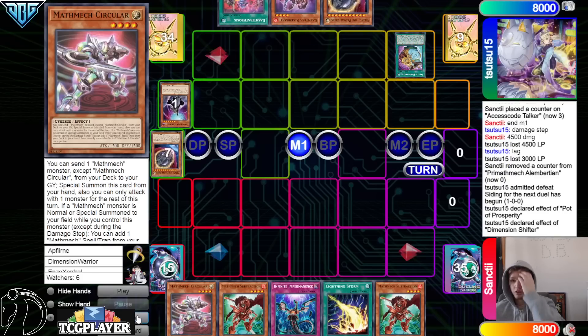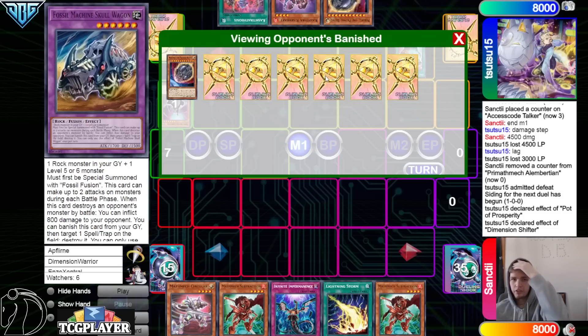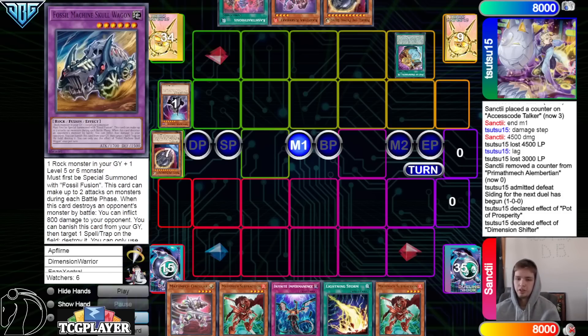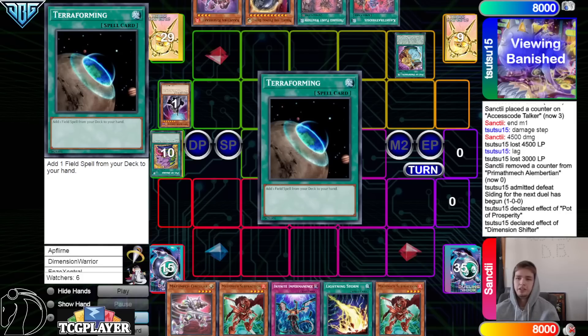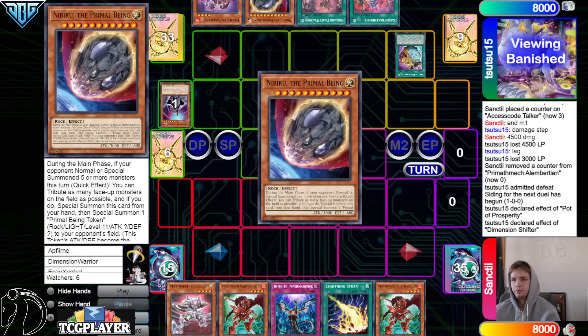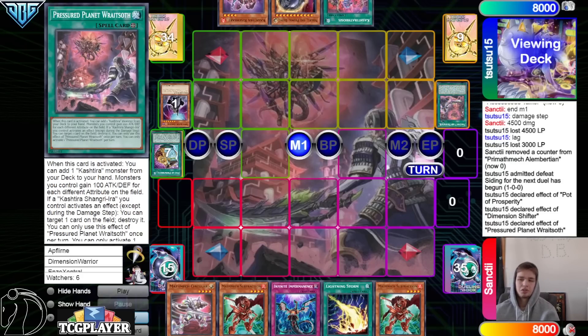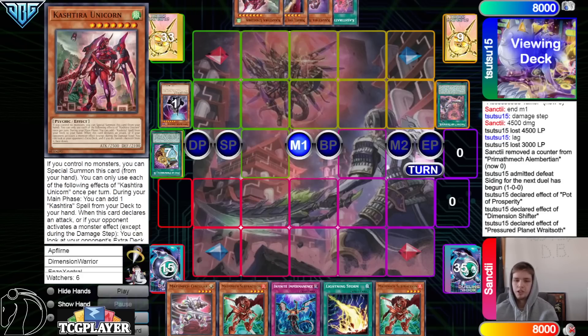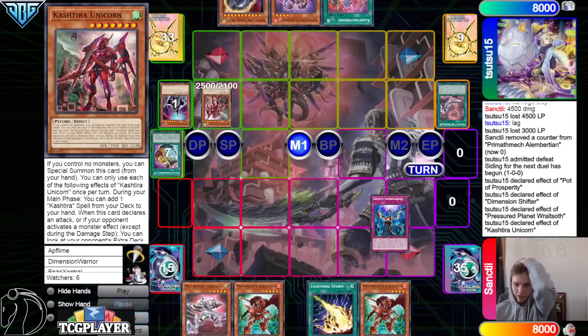They're gonna be able to shut off Circular, shut off pretty much their whole deck. Look at the top six cards, grab back Pressured Planet, then go ahead and put back the other cards. You wanna grab Pressured Planet over Terraforming — you want better top decks in your deck. Activate Pressured Planet, go search. We also saw Desires in their deck, which is becoming more and more popular just because you don't wanna brick, and Kashtira kinda has a problem with that. Desires is also just broken — it's literally just Pot of Greed. Summon Unicorn, chain Imperm on it.